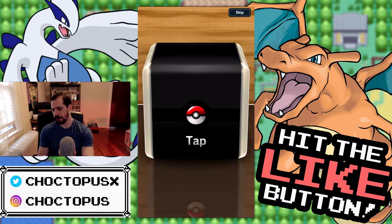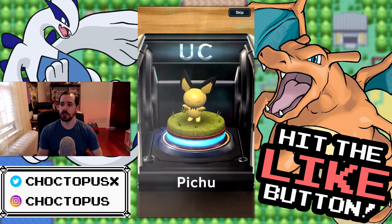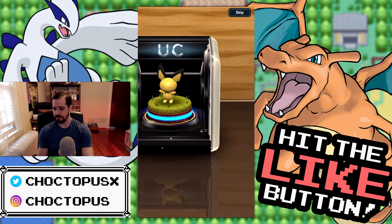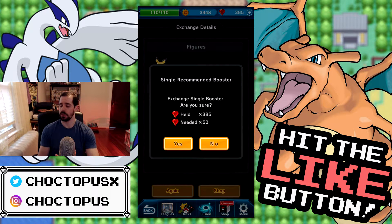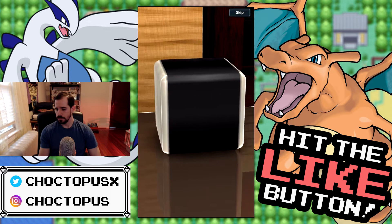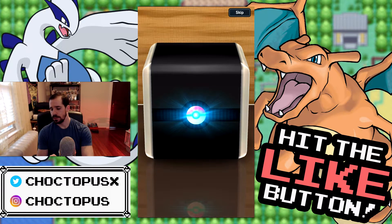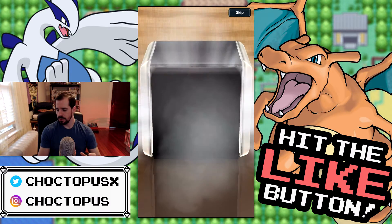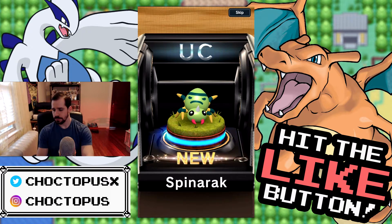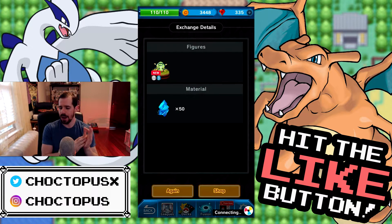Come on, pull for that EX figure! Another Pichu. And some material. Watch us get a third Pichu - do the Pichu hat trick. We're pulling for that Charizard EX. Or a legendary - give me a legendary! Spinarak. Not a complete bust so far - we've pulled only uncommons, but we want a rare. We still got plenty of box openings to go.